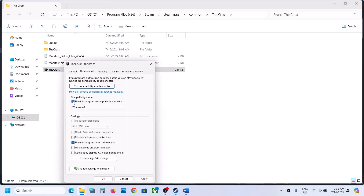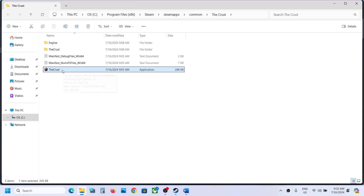If that does not work, put a check on the compatibility box and select Windows 8, hit Apply, click OK, and launch the game. If that does not work, try Windows 7, hit Apply, click OK, launch the game and check. If still not working, put a check on Disable Full Screen Optimization, hit Apply, click OK, and launch the game.